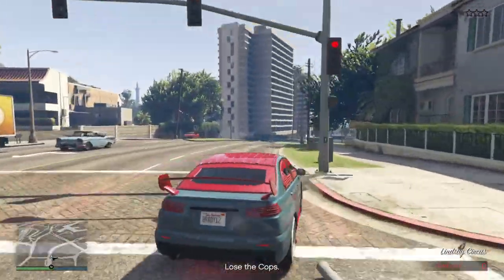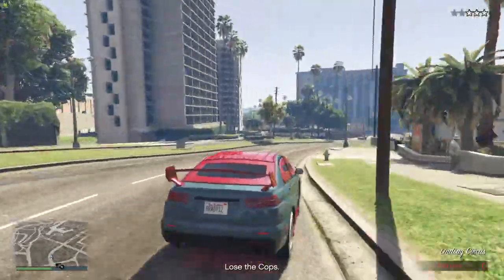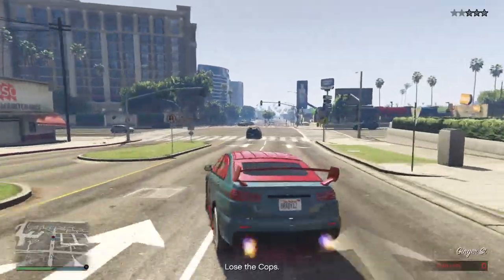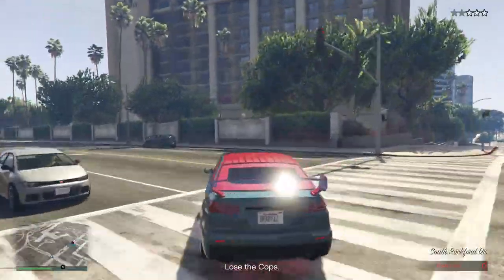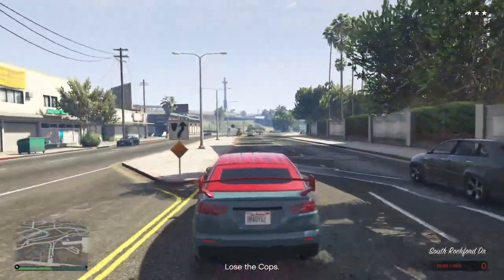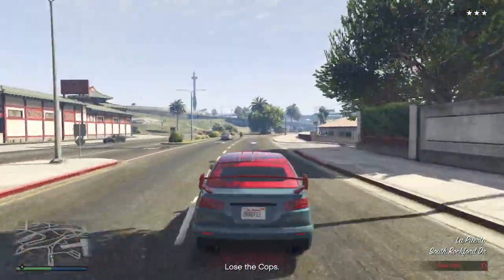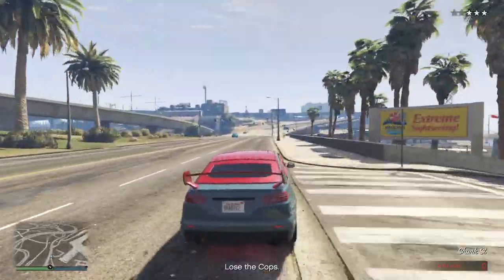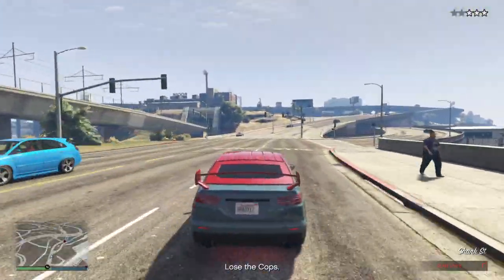I've got to find a way to get away from these cops. My advice: if you have an armored Kuruma, use it. Don't even worry about the Vagos or the cops. Just find where she is, get her, and get away. That's all you've got to do — I wasted my time killing all those people, because they just spawned forever anyway. I just found her and got away — it's the easiest thing to do.